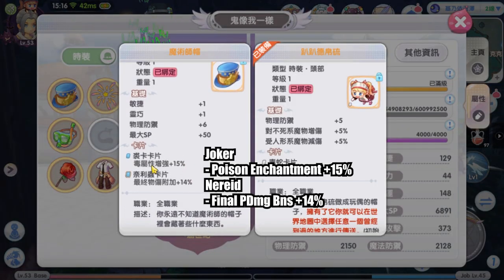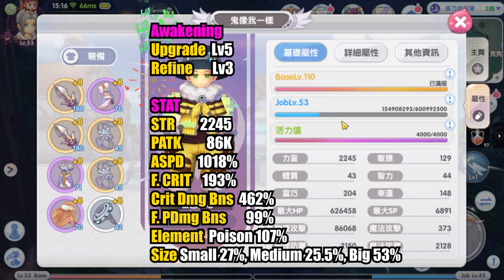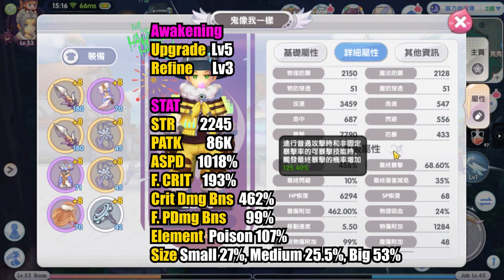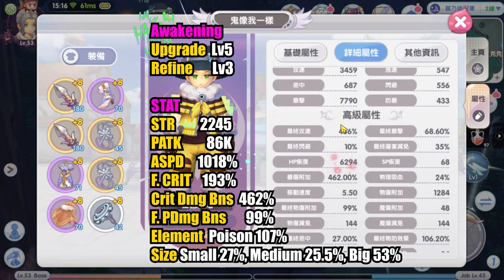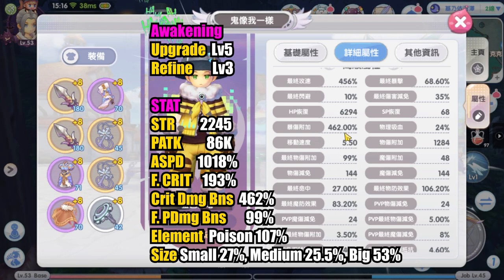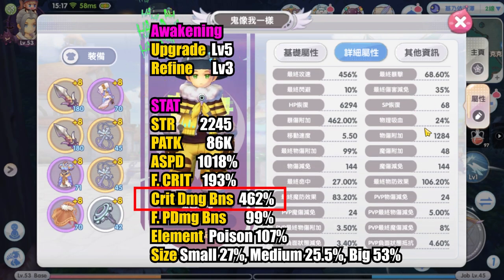On headgear he has 3 Joker poison cards and 1 Raid final physical damage bonus card. With this he has 2245 strength, around 86k physical attack, 193 final crit, 1018 attack speed — note that maximum attack speed is capped at 1000%, so anything over that is considered 1000%. He has 462% crit damage bonus, 99% final physical damage bonus, and 107% poison attribute enchantment. His build is excellent — he focused on crit damage bonus to reach over 400% and just over 100% poison attribute enchantment.